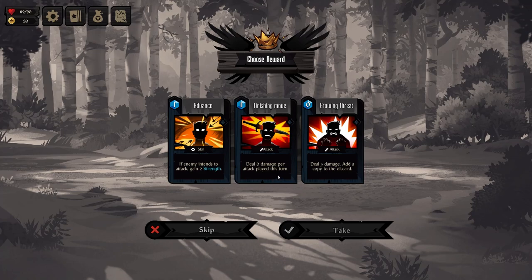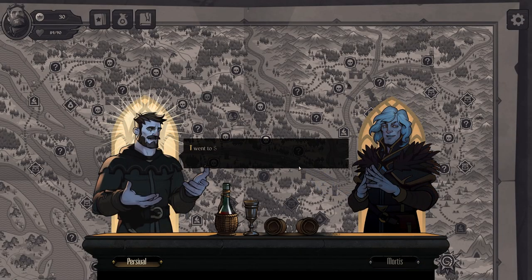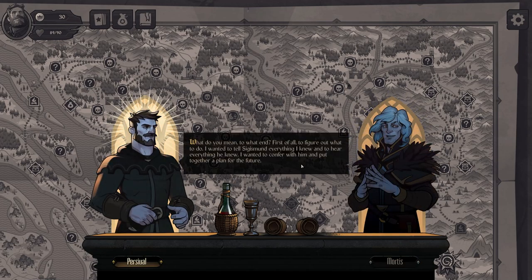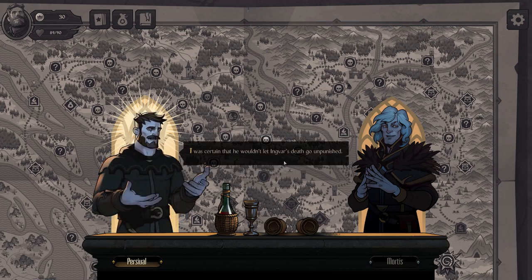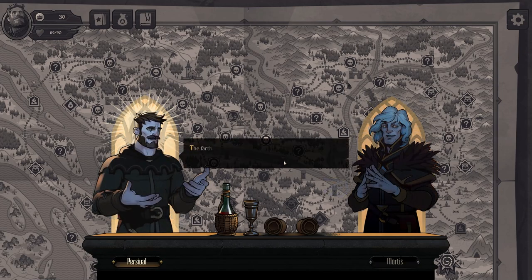6 damage per attack played this turn. If enemy attempts to attack, gain 2 strength. Let's get strength going. 'So you listened to my advice and went home?' 'I went to Sigismund, Ingvar's younger brother and the heir to the throne.' 'To what end?' 'To figure out what to do — I was certain he wouldn't let Ingvar's death go unpunished. The farther I went, the more reasons I found for meeting with Sigismund.'